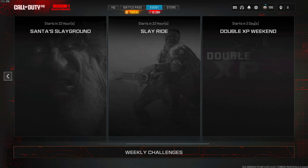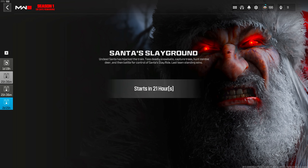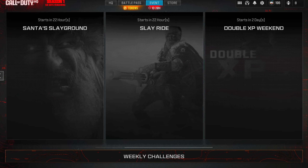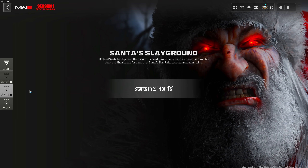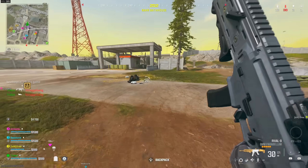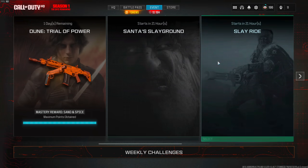They also updated the event tab. There are two additional features. First, Santa Slay Ground has been updated and will go live tomorrow morning. This is the multiplayer event — it has its own challenges and its own rewards. The only way to participate is to have multiplayer access and play multiplayer modes.